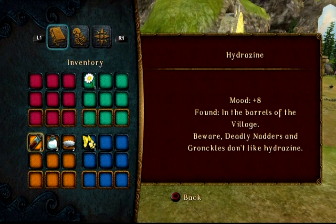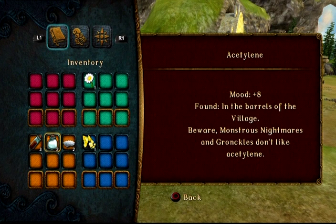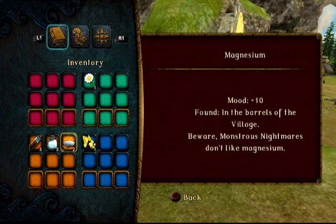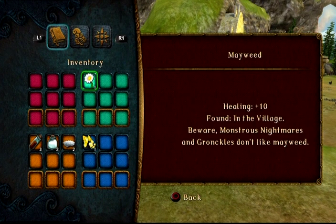Hydrazine! Found in barrels in the village. Beware — Deadly Natters and Gronkles don't like hydrazine, so I don't want to give this to my dragon. Magnesium — my Deadly Natter likes magnesium, but Monstrous Nightmares don't. Sulfur — Hideous Zipplebacks and Gronkles don't like sulfur, but my Deadly Natter does. So it depends on the kind of dragon you have.